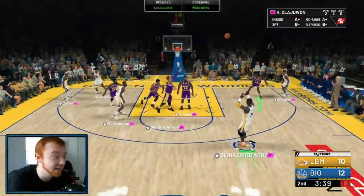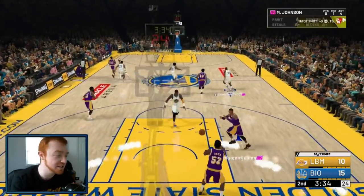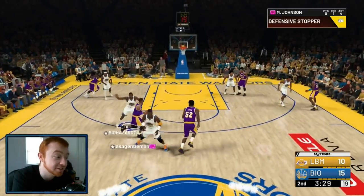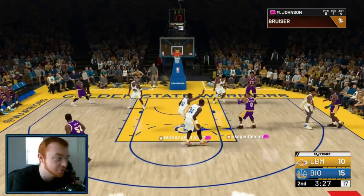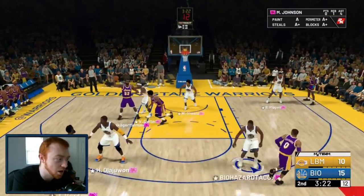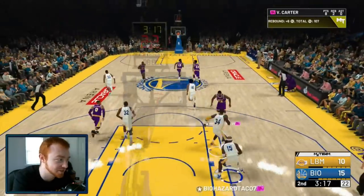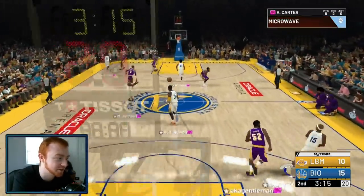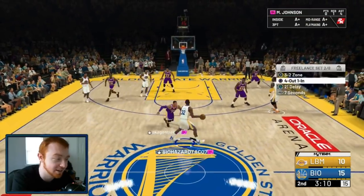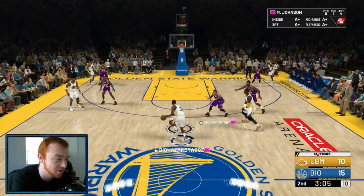Run some pick and rolls, pick and fades — a lot of people don't see that coming. One thing to notice: in the beginning of this game he didn't do any defensive settings. When you don't do defensive settings, the defense is very unreliable and won't react the way you want. I'm going to switch this to a 4-out-1-in. In doing that, we're going to run some pick and rolls and pick and fades — this is definitely going to improve my offense.